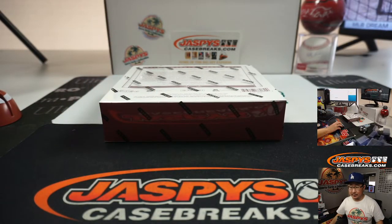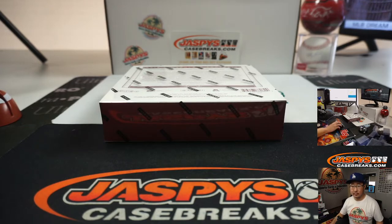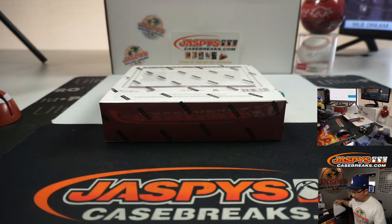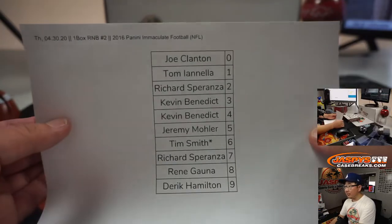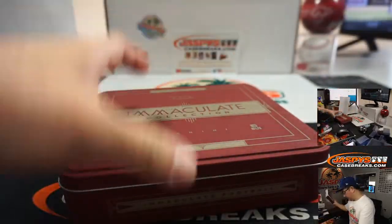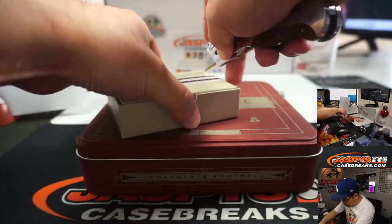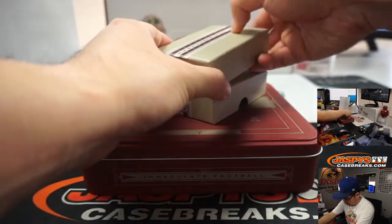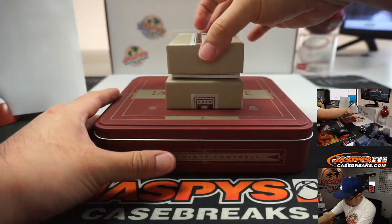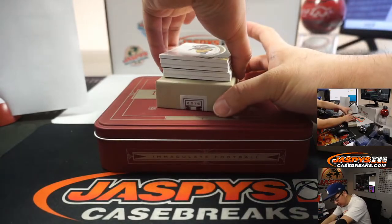All right, no one's trading, right? All right, let's rip. Let's rip. There it is — one box number block two, 2016 Immaculate Football. It feels like there's a redemption in here — it's kind of a shallow box. Maybe no redemption? Oh, there's one right there in the middle. Joe, you already have a hit.